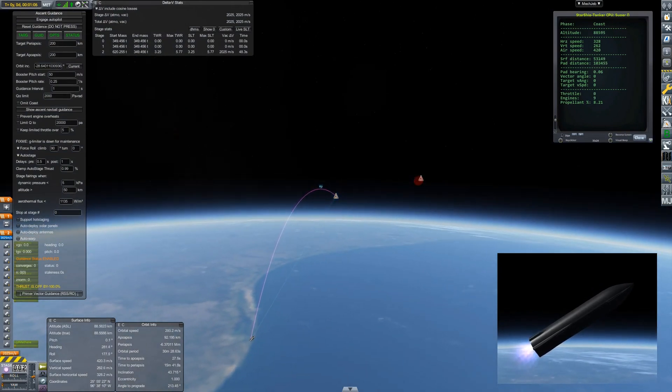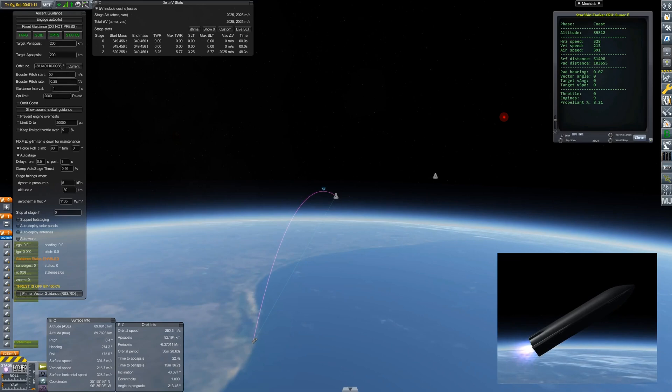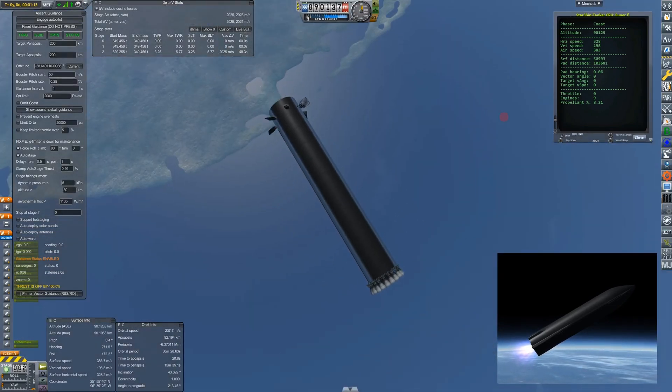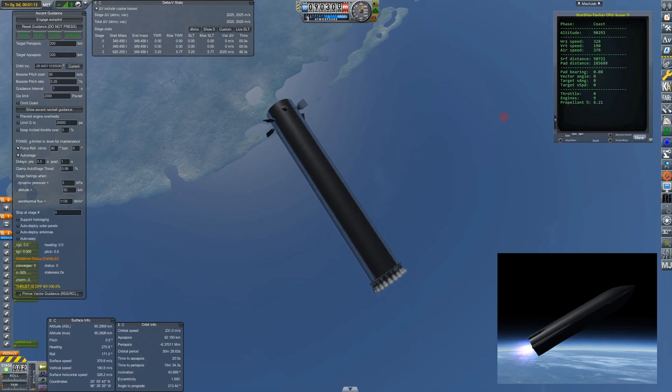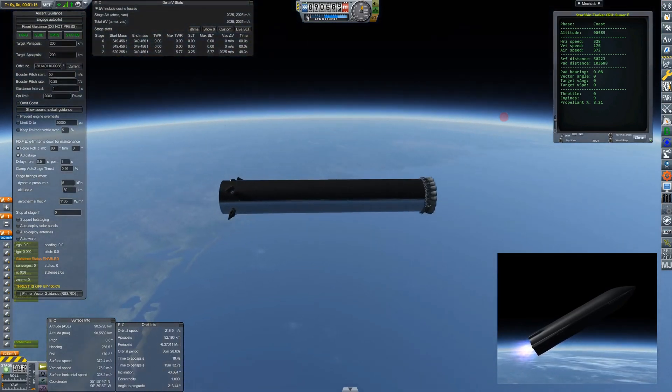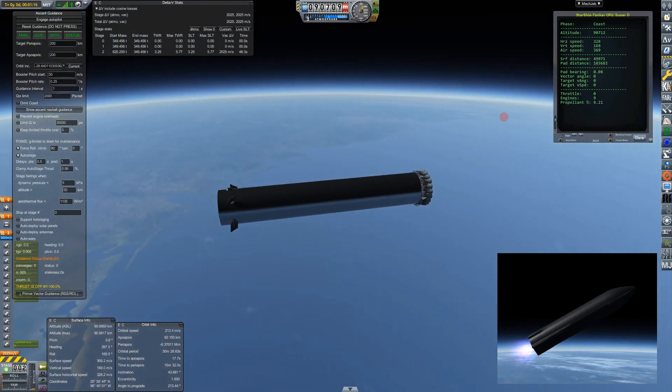Starship just exiting the atmosphere — at least in game it looks like it. We're going to hit an apogee of about 92 kilometers. Starship's just crossed the Kármán line and we've hit our target speed — we're now in free fall. This is real billionaire suborbital territory. So I guess Branson would say Super Heavy has been to space and Bezos would dispute that.